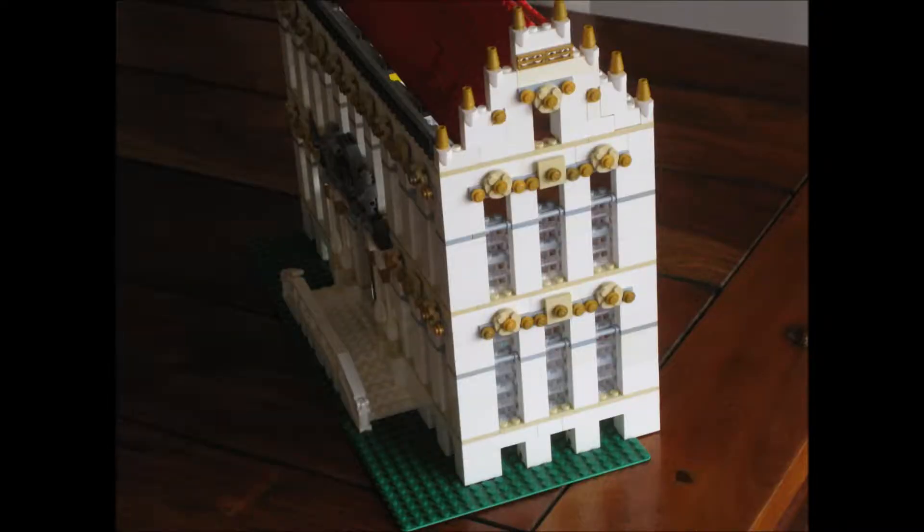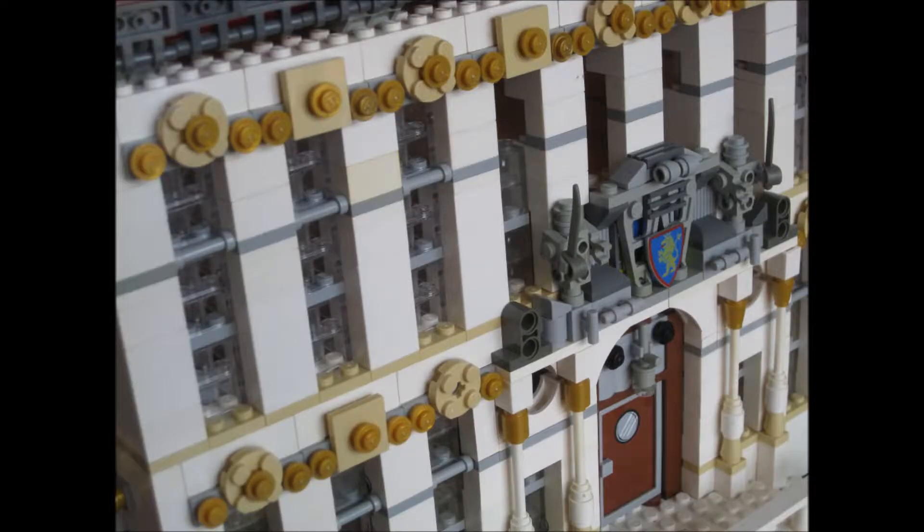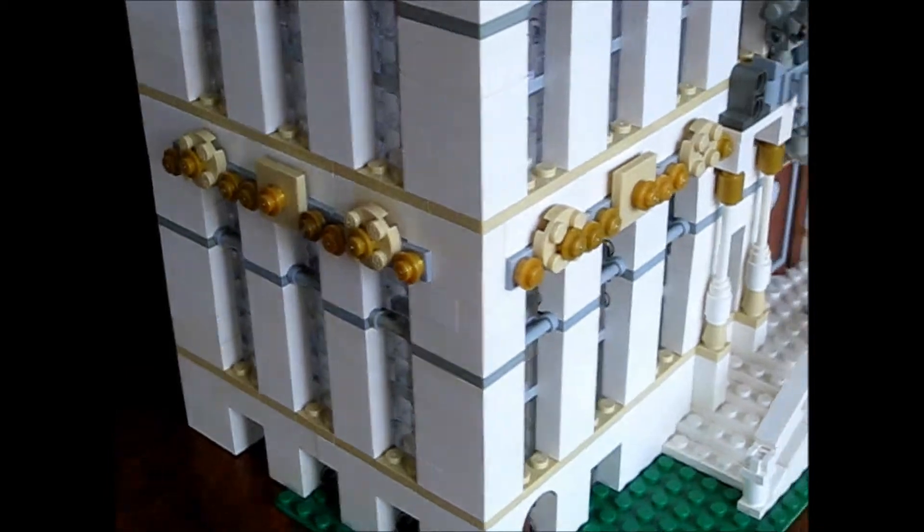The entire build is in this main white color scheme with some gray and golden elements. I particularly like the front entrance area with this porchway here. I think that looks fine, and also all these little crests and things there above the entrance.